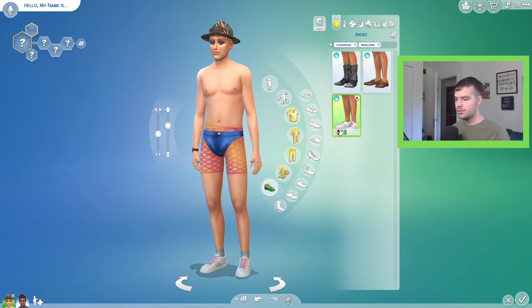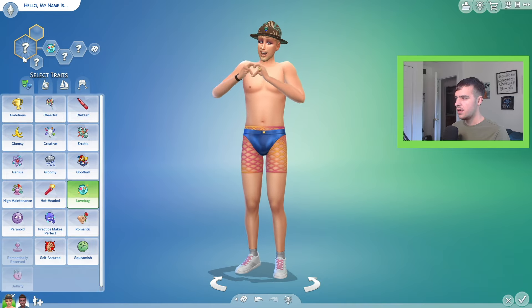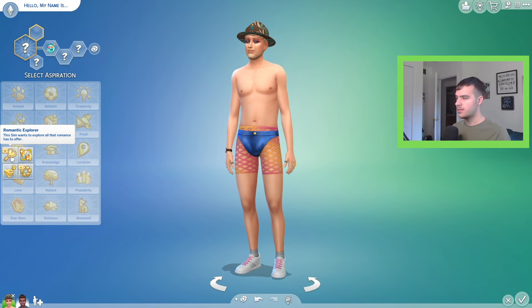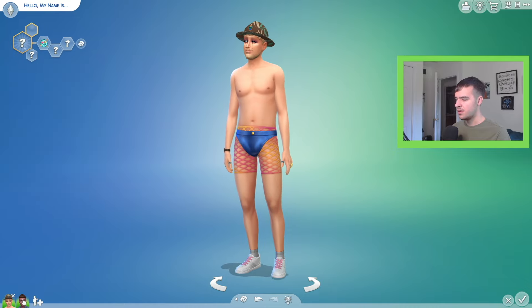We got very few new shoes. For traits, we got a new Love Bug trait, and under love we have Romantic Explorer — the sim wants to explore all that romance has to offer — and Paragon Partner — the sim wants to have a successful relationship with two or more sims. Good to see.